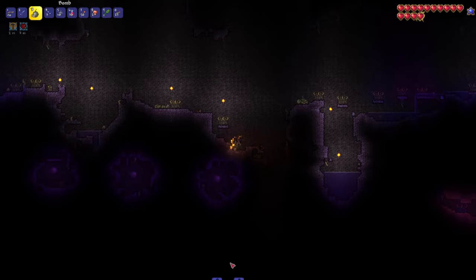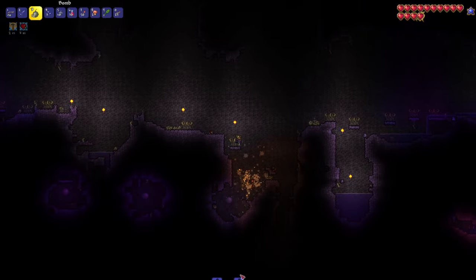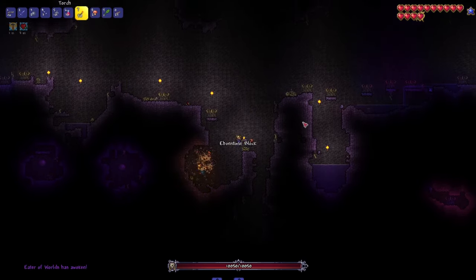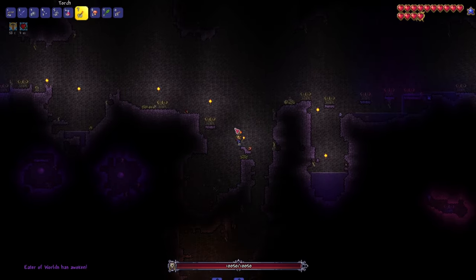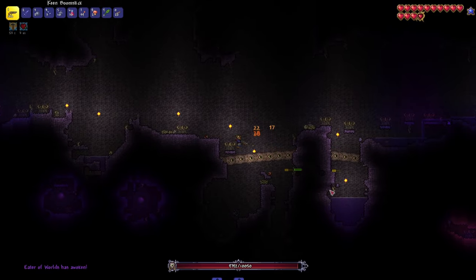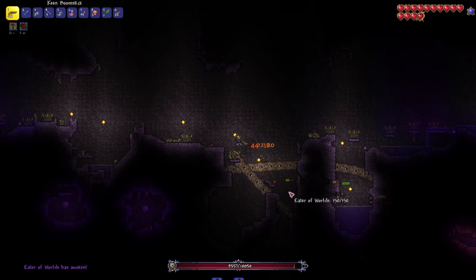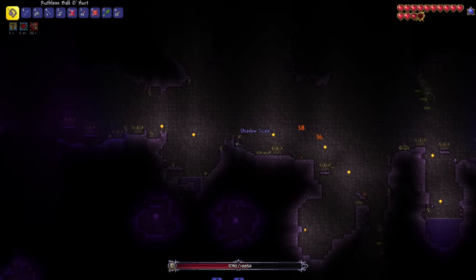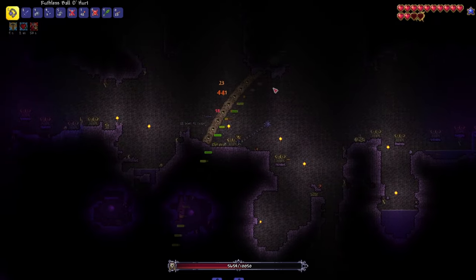With that, a few potions and a few buff items, you can immediately go and fight your evil boss. Breaking another one of these orbs causes the boss to spawn, and again, just make sure you have enough space to run away and dodge attacks, and attack the boss from a safe distance. If you don't manage to kill the boss in the first try, that's okay — you can just try again a few times.